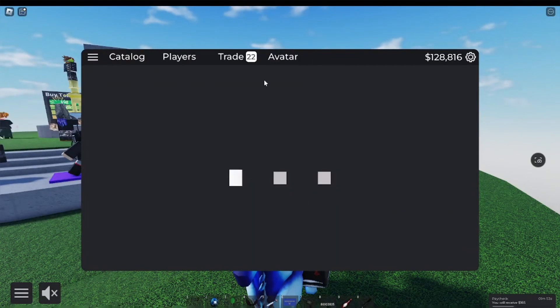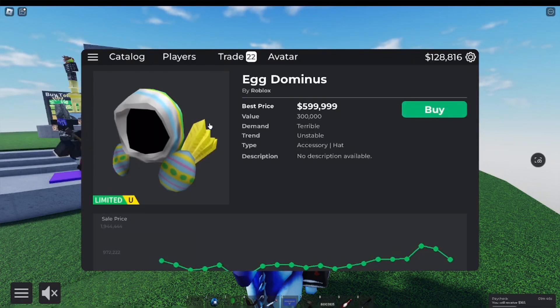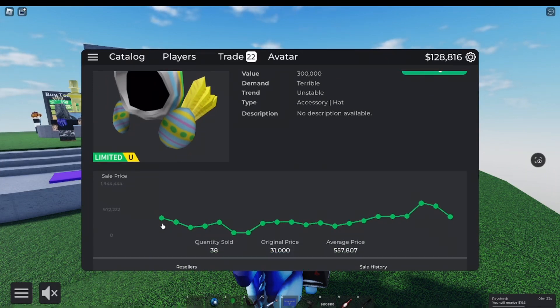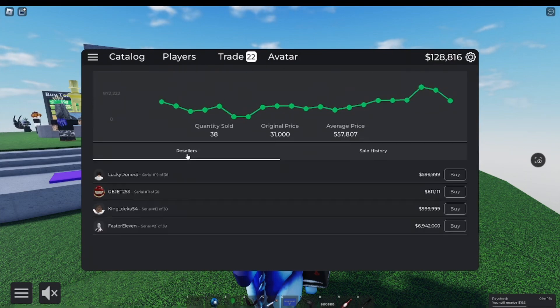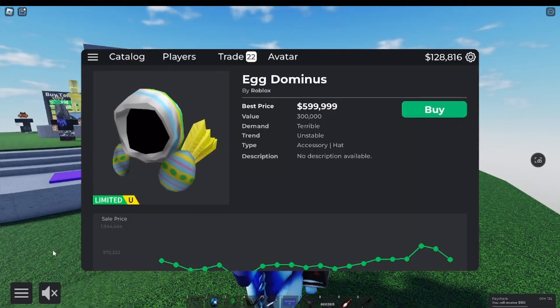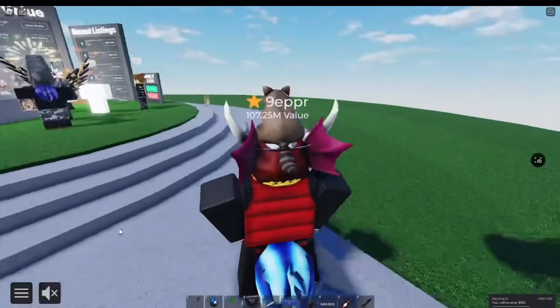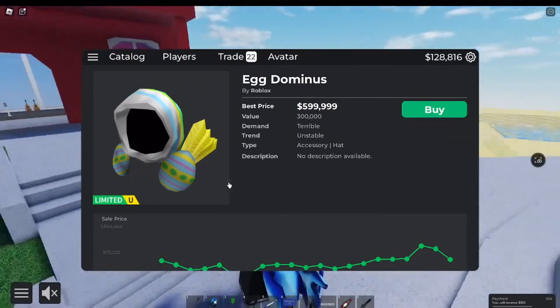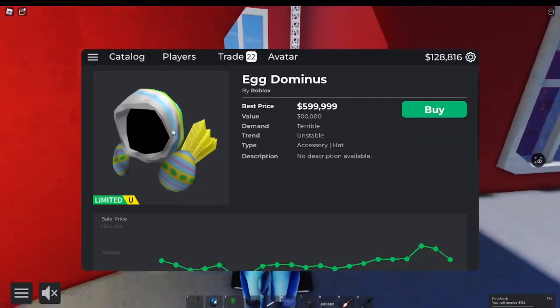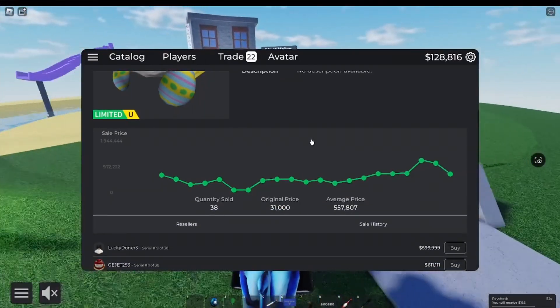Next item is the Egg Dominus. The Egg Dominus is a really cool item — there's only 38 copies of it. It would have done really well if it wasn't an unannounced drop. Its original sale was like 1.1 million, so it was really projected. If you buy something really high off drop, that pretty much kills the item, because people are just going to keep lowballing it until it becomes like 300k, as you can see. Demand is terrible, trend is unstable. It's a cool-looking Dominus, but nobody wants it because of how bad it is. So it was super projected, and of course it was an unannounced drop.